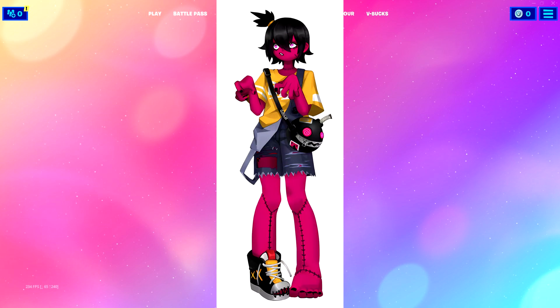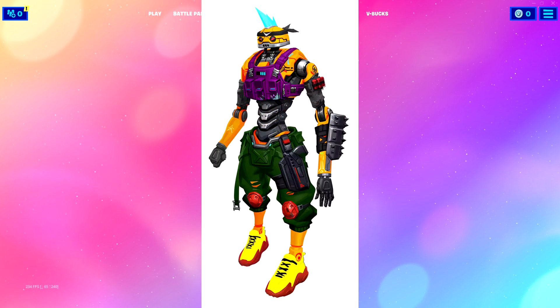We've got a Frankenstein devil skin here. I get Frankenstein vibes because she's all stitched up — you can see on her legs and even on her neck. This kind of reminds me of a Halloween skin, but she's pink as well, so that's the devil vibes. She's got a Bob-omb purse from Mario Brothers.